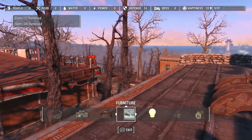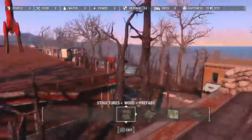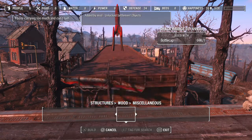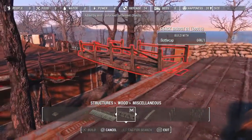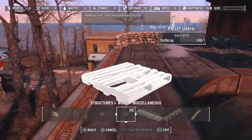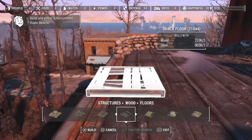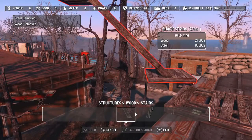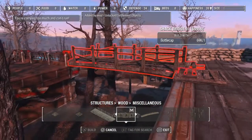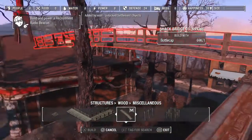Using my Settlement Objects Expanded mod, I'm going to use the shack bridge. I actually need to get a piece of floor first, place that there, then go to Miscellaneous and get a shack bridge. For some reason it's not letting me actually use it — it does usually but it's not working right now.